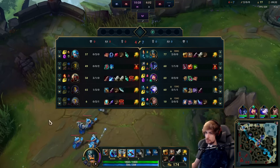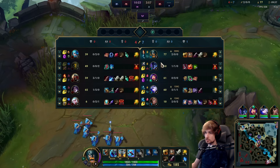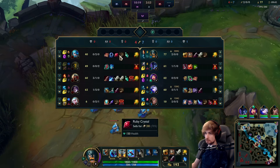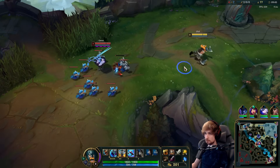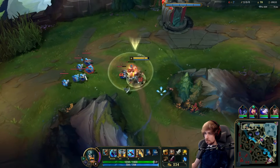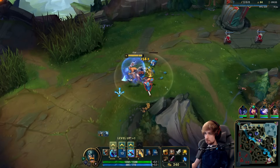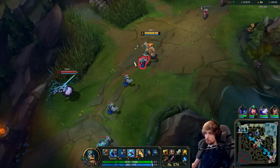Look at the diff — she's level six and I'm level eight, a two-level gap. She has Amplifying Tome and Ruby Crystal, I already have all my stuff, so it's a big difference. We can't really freeze much anymore because I've got Titanic now. I planned for this — I'm going to shove this out and start farming between towers to force the game.